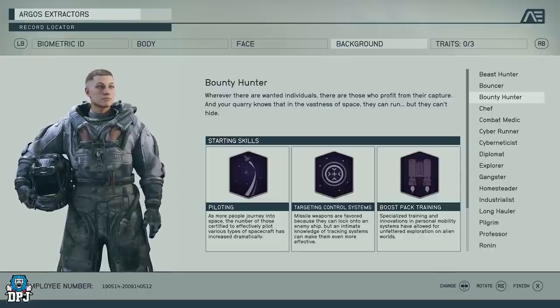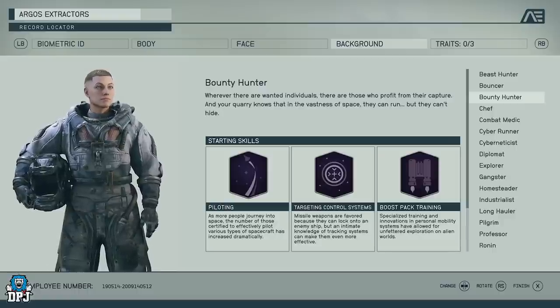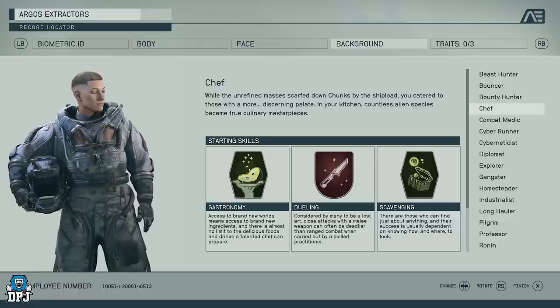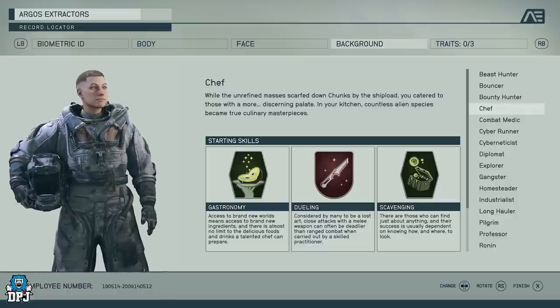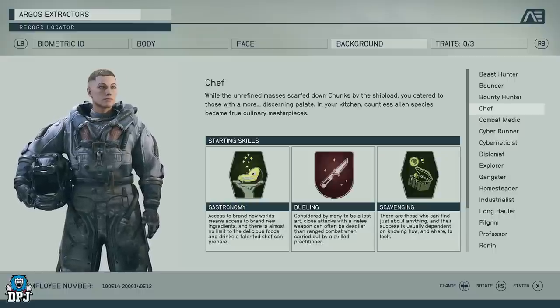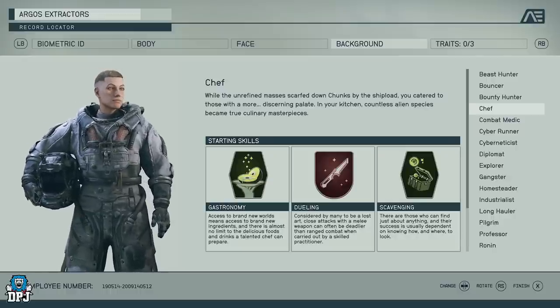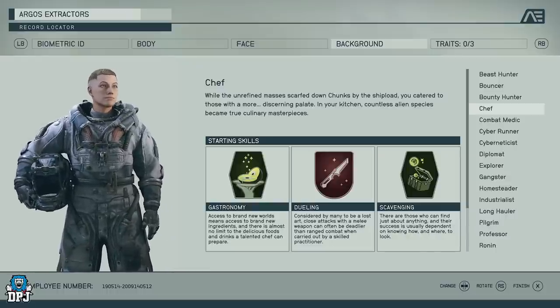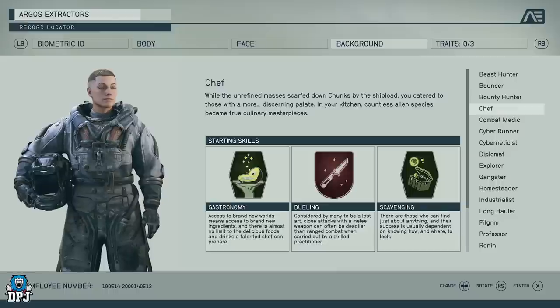Bounty Hunter is what I think will be the great beginner class. When you're new to a game, this looks like it has everything you need to get your feet wet before making a second character. You get better piloting, better targeting controls in dogfights and space fights, and Boost Pack Training — the jetpack — so you can get above enemies and shoot down on them. It's a good starter pack for a brand new player.